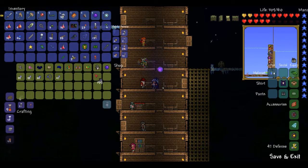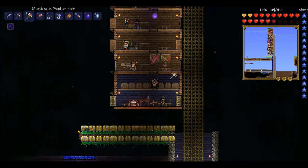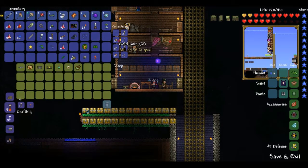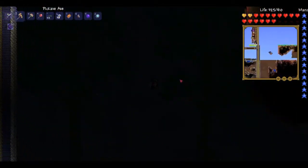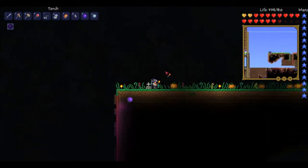Ebonstone — useless. Ash block — also useless. How much money do I have? 81 gold? That's quite a bit, but still not even half enough for the clentaminator. The corruption is still kind of growing on this side.